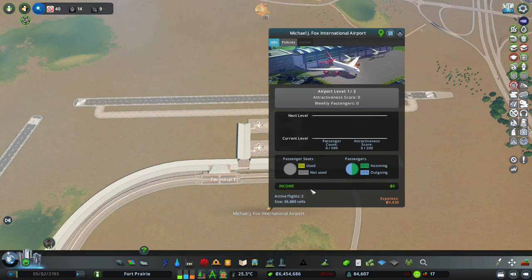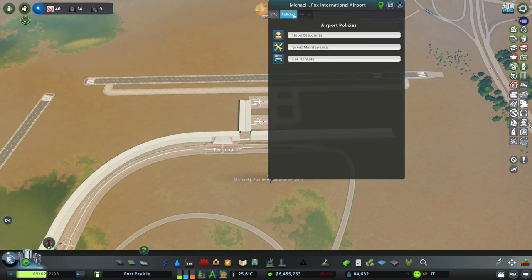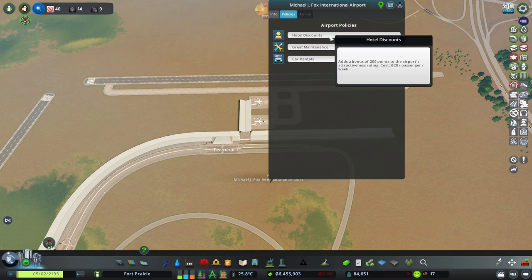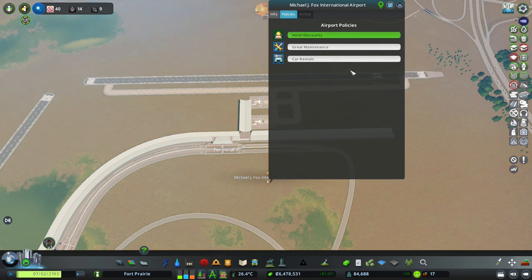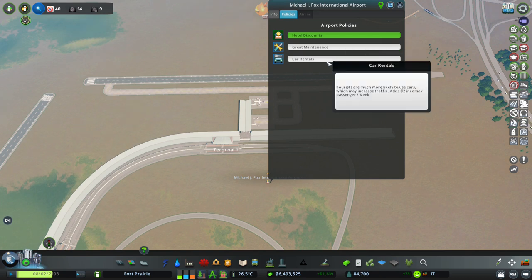Let's leave this for now and wait for people to use it, which means we're going to have to wait as this airport levels up - which is why I wanted to get it going sooner rather than later, now that we're nearing episode 100 of this series. Hotel discounts adds a bonus of 200 points to the airport's attractiveness rating - yes, we need that. Great maintenance adds a land value bonus to the whole airport. We don't necessarily need the land value bonus right now. And car rentals - tourists are much more likely to use cars, which may increase traffic - so let's leave that for now.